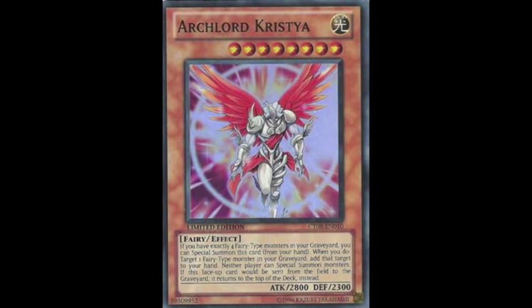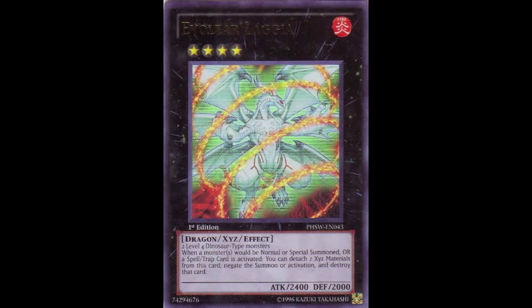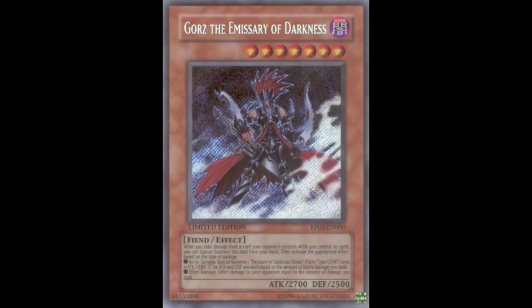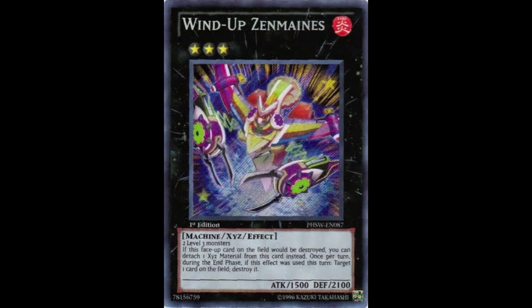Secondly, only use Creature Swap when your opponent controls one monster. If that monster happens to be Kristya — as I've shown here — it is probably the best possible move you can make, because you're locking down your opponent and they're going to be very unhappy about it. Specifically responding to the meta: you could take a Rabbit player's Dolkka or Laggia if it's lost its materials, you can take Gorz since he's in most decks nowadays, or you can take a Red-Eyes Darkness Metal Dragon from Chaos Dragon players.